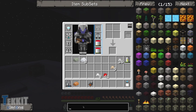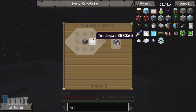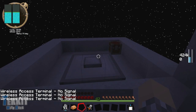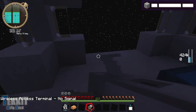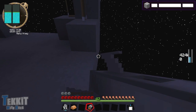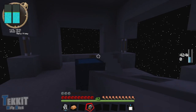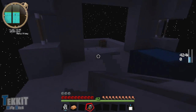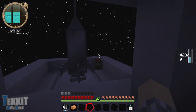Tin decoration block — can I build one of those? It's just tin and stone. I wonder if I can seal this thing in — is this just glass panes and tin decoration blocks? I wonder if I can use the oxygen sealer in here, although that seems like a bit of a pain. I'd have to extend this out and plant a tree. I'm actually just bringing up some leaves. Is that something y'all want to see? I mean, I can do that — do you guys want me to add on to the space station, place down some leaves, see if we can get the oxygen sealer in here working? Let me know — we can do that in the next episode.